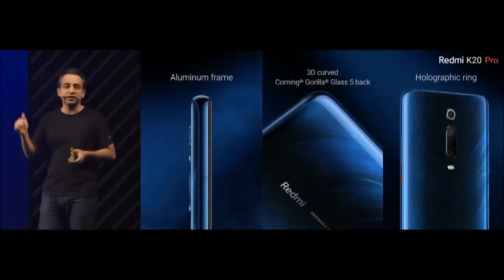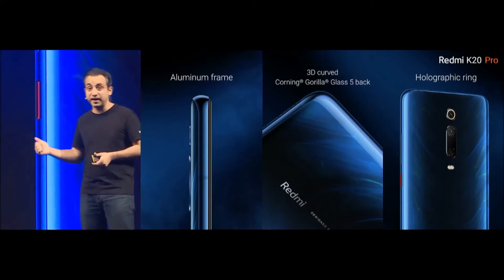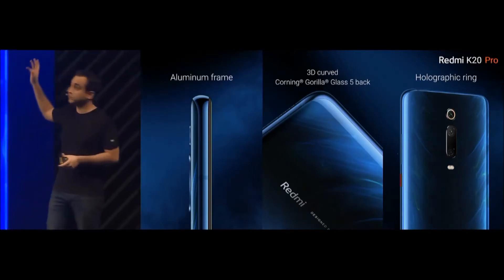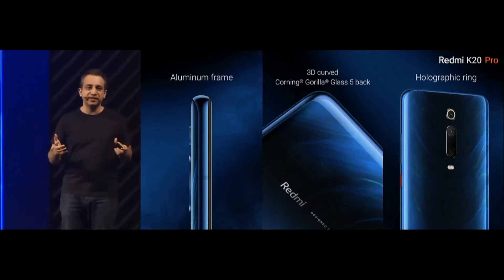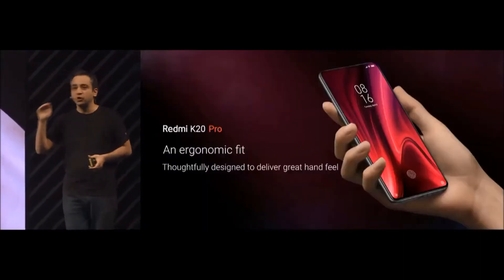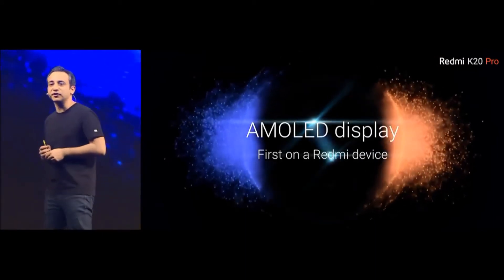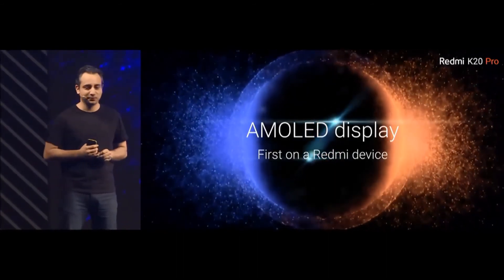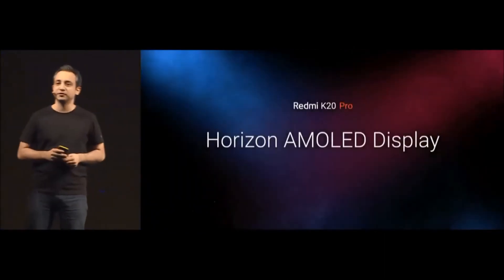Talking about the build quality: the aluminum industrial-grade frame, a curved Corning Gorilla Glass 5 at the back with slightly different curvature — it's a 3D overall design. You've got accents like the holographic ring and the power button. All of this has been designed along with the weight to give you that ergonomic fit. And for the first time ever, we are introducing an AMOLED display on a Redmi device.